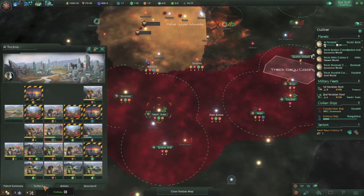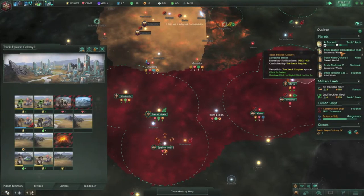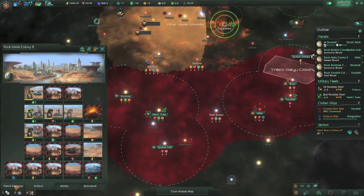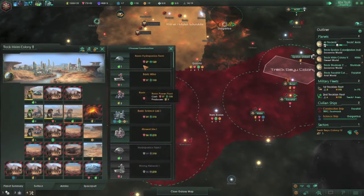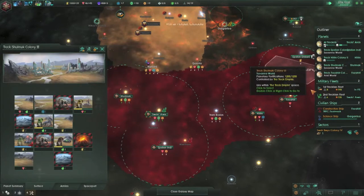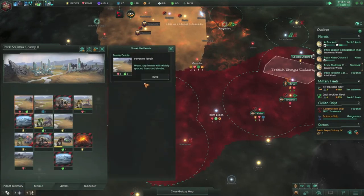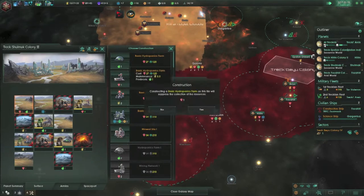Let's take a look at our surface really quick here. Okay, that's good. Colony 3 was the starving one — so they're good now. They will be starving again as soon as that one gets built.